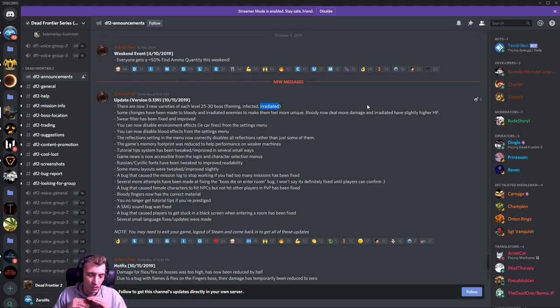So that's the main thing — the new bosses. I think that's a great touch. Obviously, you're going to see a lot more different style bosses now. Honestly, 10 out of 10 update. Some more small changes: some changes have been made to the bloody and irradiated enemies to make them feel more dangerous — bloody now deals more damage, and irradiated enemies have slightly higher HP. The loot filter is being fixed and improved. You can now disable environment effects like cars in the settings. All the rest of this I'll put in the description below if you want to check it out. Best part of the video — let's go find some of these bosses and see what they're like.